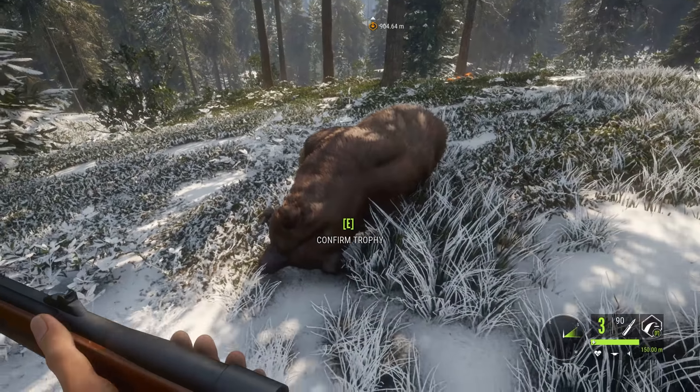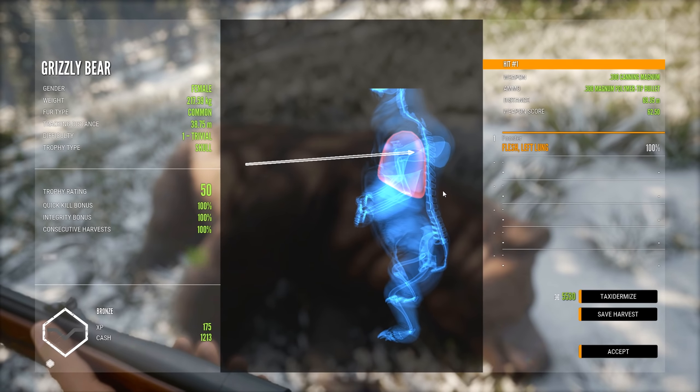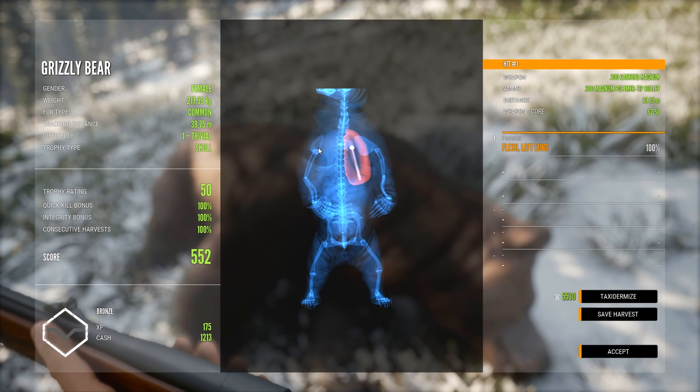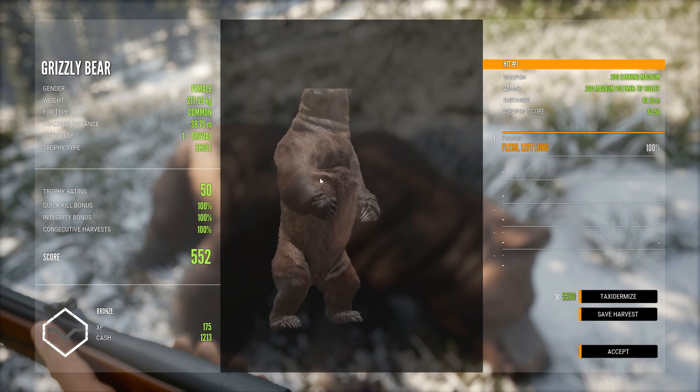I'm not under any illusion that this is anything like they are in real life, but in a game sense, that's pretty damn close. And I really like the look of these things. Should we confirm it? Let's see how we did — how close to the heart did we get? Got a single lung, left lung. Can't actually see all of the bear — I think that might be something they may have to change.